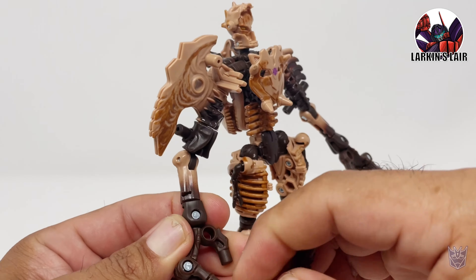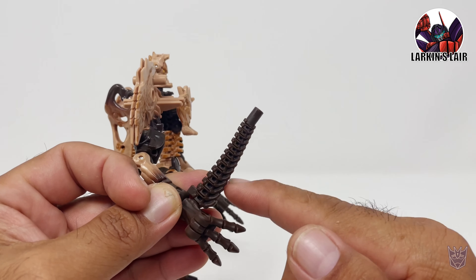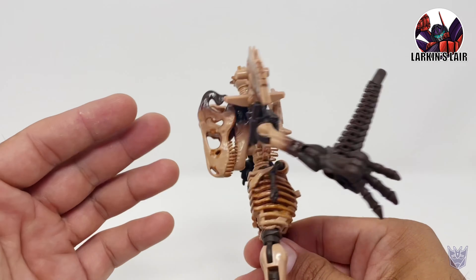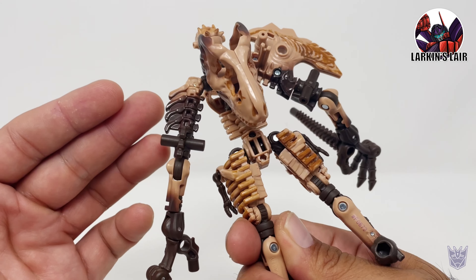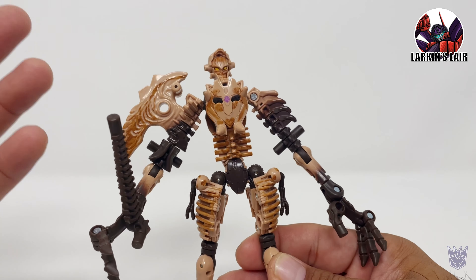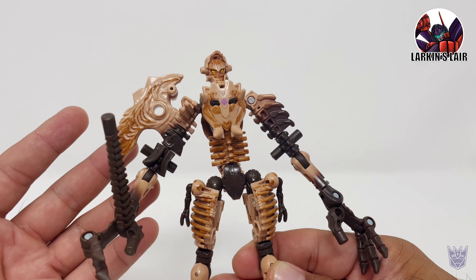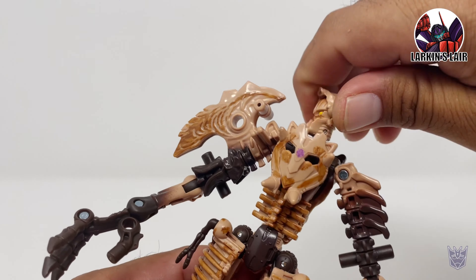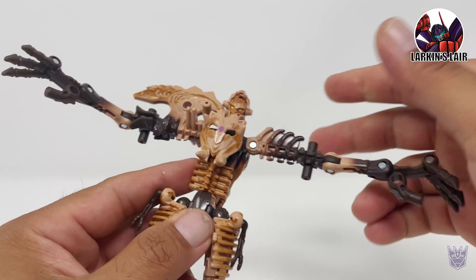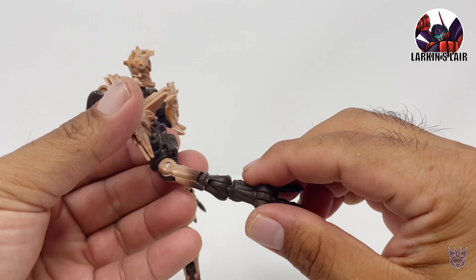Let's put on his weapon — it does have a 5mm port on his claw. One could assume having a weapon made out of bone is probably not that effective, but I think the Fossilizers are only made to look like bone but are actually made of Cybertronian metal or steel. Moving on to articulation: the head can rotate 360, the arm can rotate 360, you can move the shoulder, it can rotate at the bicep and bend at the elbow.